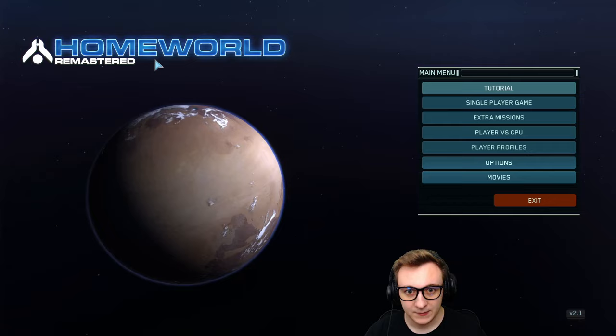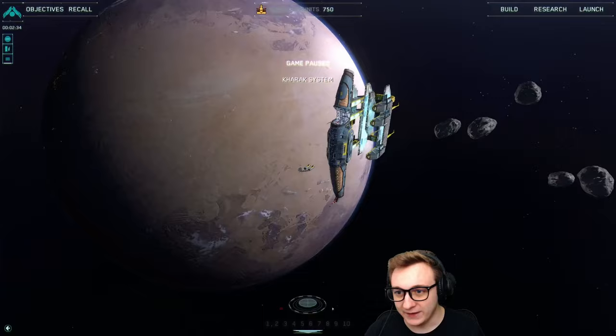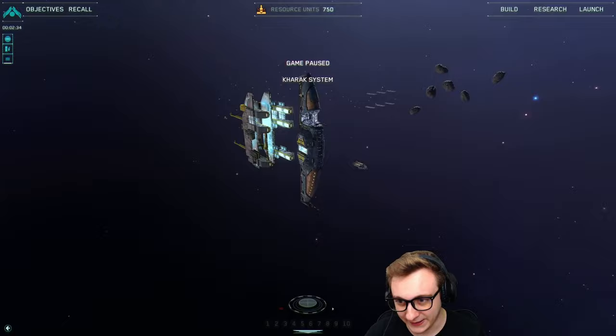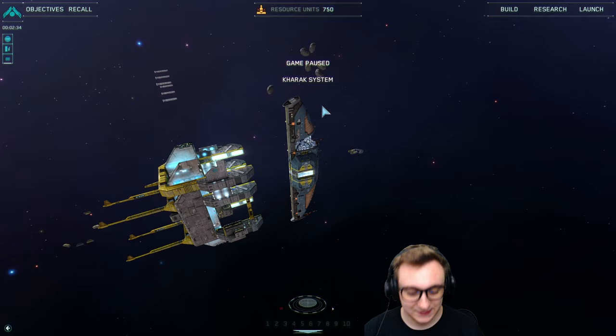I'm going to be playing through Homeworld 1 Remastered, playing some of the campaign and seeing if I die a horrible death because I'm not that good at RTS games. So there was a whole backstory but I'll summarize it: we lived on that planet over there and a ship crash landed. In the ship there was a stone with a carving telling us about our homeworld. The population united, built this mothership to go find it, and now we're preparing to leave.